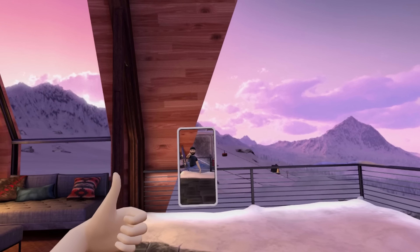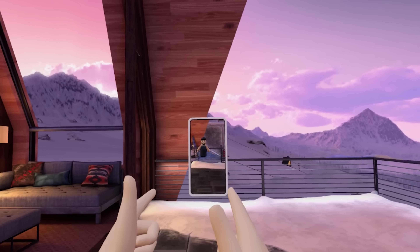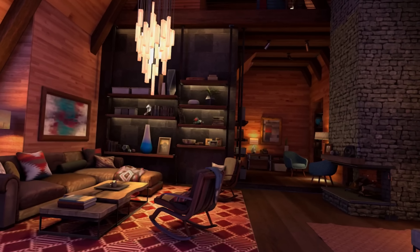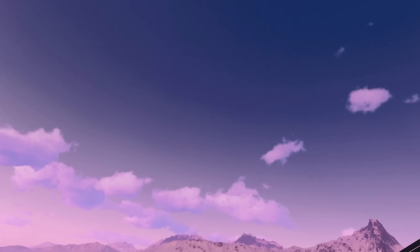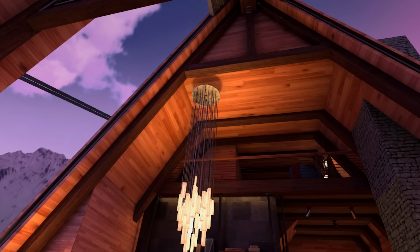They're also making the chairs and couches sitable — in quotation marks. You can hover on them and it locks to the chair at the right height, so when someone comes into your home environment, you can actually sit down virtually. Don't try sitting down physically unless you have an actual chair there, because I've done that before and it's not fun. But this will make it a little more realistic as people come into your home environment and hang out.